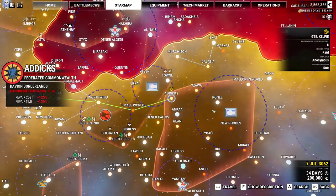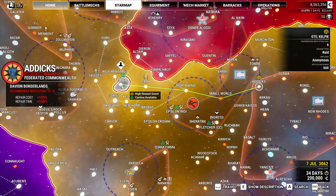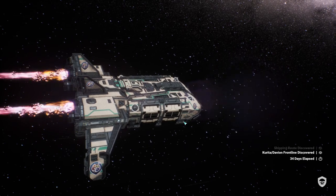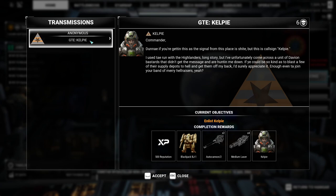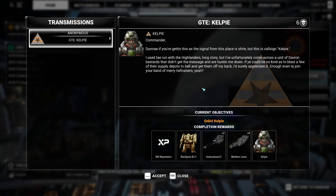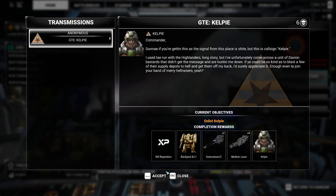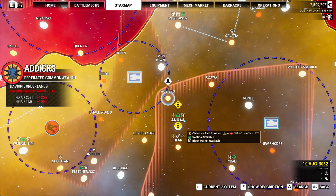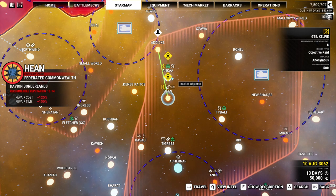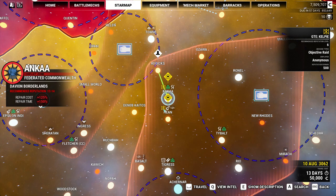Right now I want to move over to Attics. I want to run GTE Kelpie — we've been running GTEs, let's keep doing that. I know we're already 10 minutes in, we're going to jump right into the action as soon as Kelpie gives us something to do. Kelpie, you come with a Blackjack: 'Commander, I used to run with the Highlanders, but I've come across a unit of Davion bastards hunting me down. If you blast a few supply depots to hell and get them off my back, I'd join your band of merry hellrousers.' GTE Kelpie — that's a 13-14. There's an objective raid and an objective raid, so let's grab them.